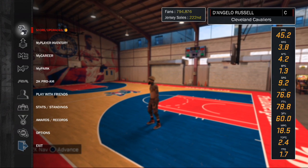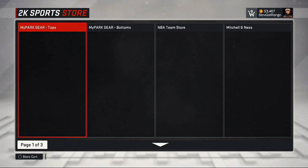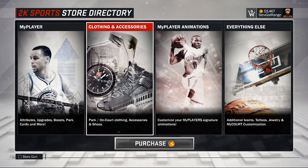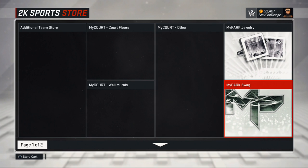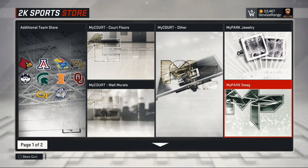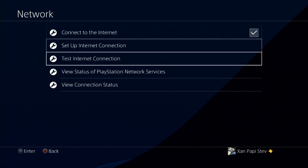So we're gonna go to Store Upgrades, then go to Clothing and Accessories — this is where the mascots are secretly located. Actually, we're going to Everything Else, then over to My Park Swag. Once we open up My Park Swag, you're gonna press X on it. But first you want to go to Settings, then Network, and disconnect from the internet.